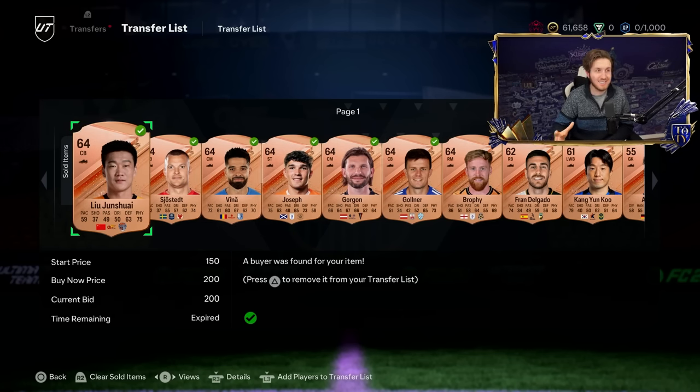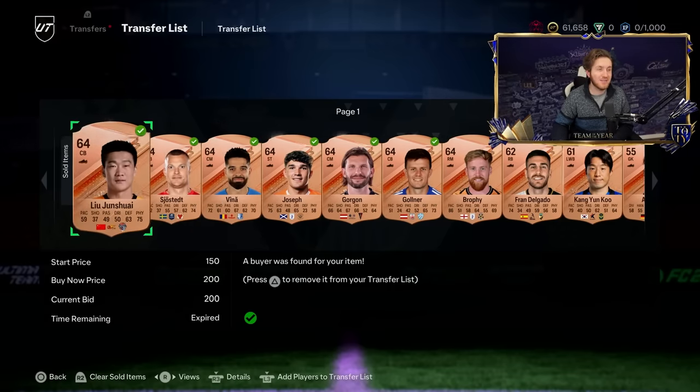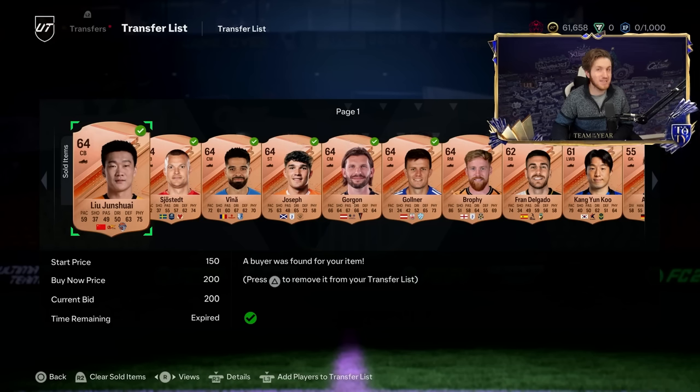That got me from 30K to 61.6K. What is this new method? You can probably tell from all these bronze players — this is the bronze pack method. I'm currently making about 10,000 to 20,000 coins per hour, listing everything from the bronze packs.